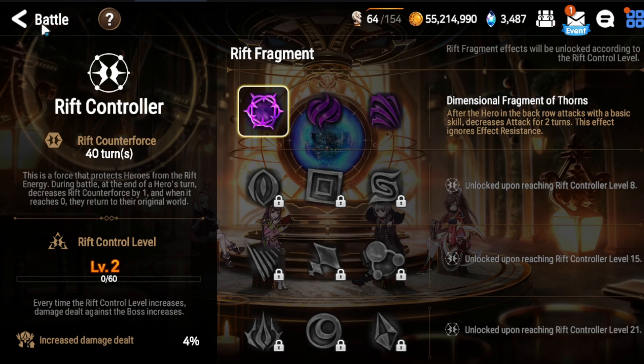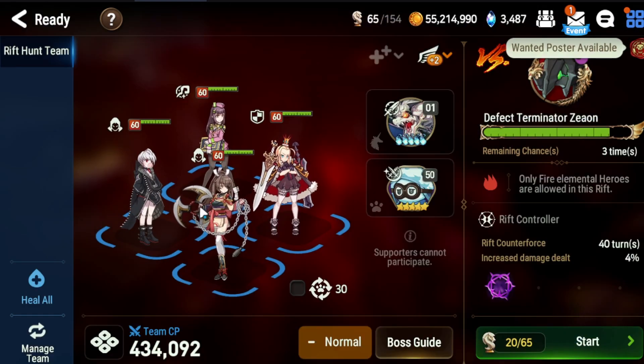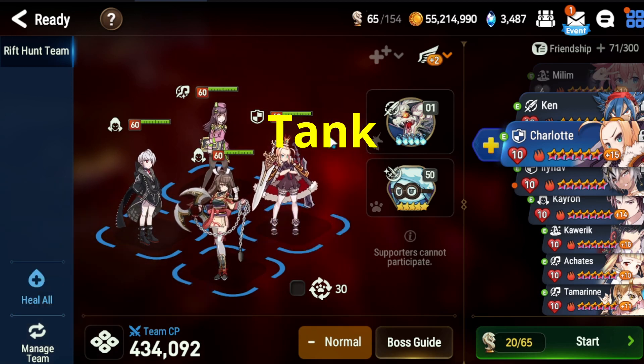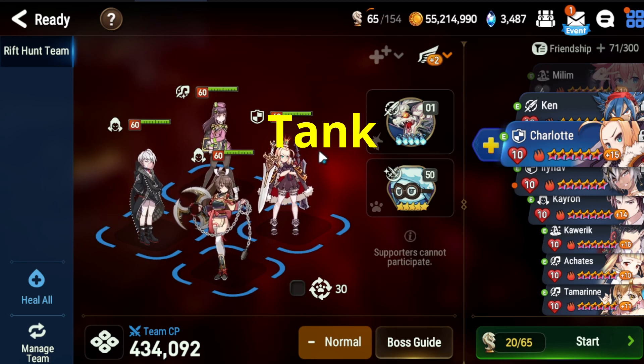For the early level two, the best perk is when the back row unit attacks it gives an attack break — one additional debuff. Getting into the formation itself, in the tank position you need a tank that does not rely on having its cooldowns. This is why someone like Charlotte works so well, because Zeon's single target attacks increase cooldowns. Tanks like Ras, SC Ras, or Cecilia are not good in this mode because their cooldowns will get increased and they won't be able to use their second and third skills.